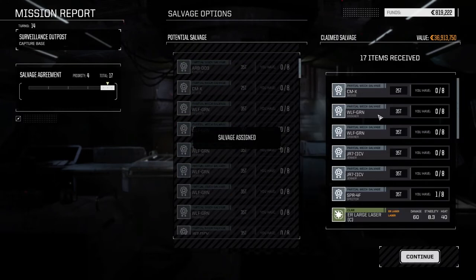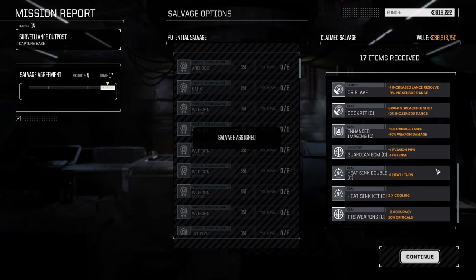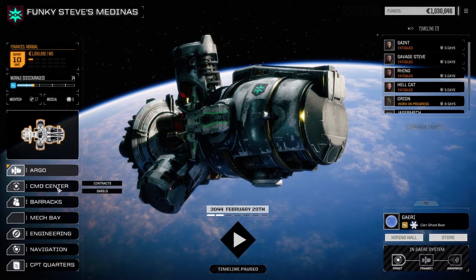So — Bessie part, hooray. Two Grinner parts. Two Jenners. One Spectre. Clan Flamer. Clan Medium Pulse — nice. Clan Cockpit. Clan Guardian ECM, which is lighter. Clan Double Heatsink — nice. A regular heatsink kit. That's actually pretty good, let's confirm this. $31,000. Not bad. We should make our financial report.